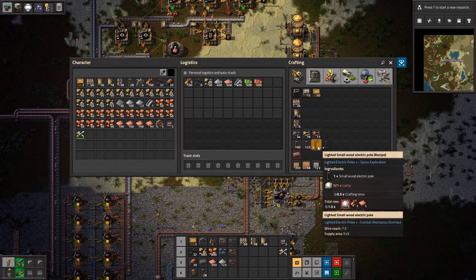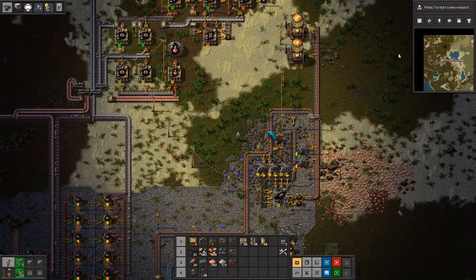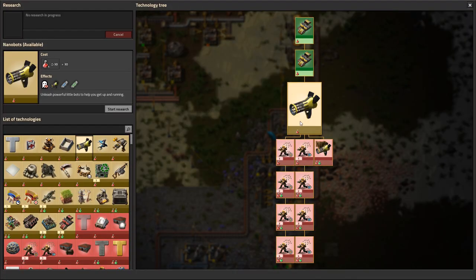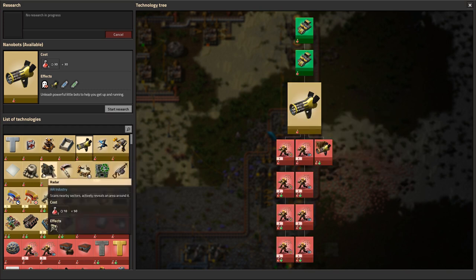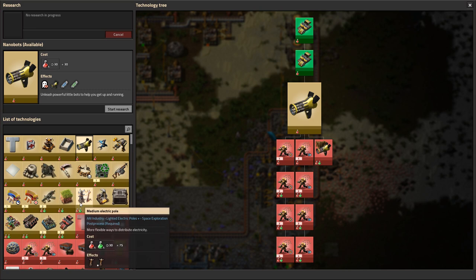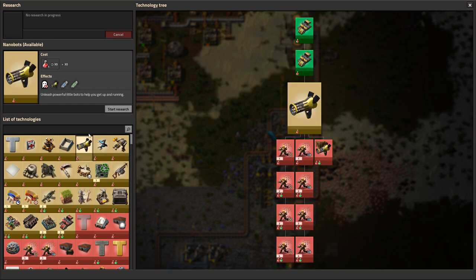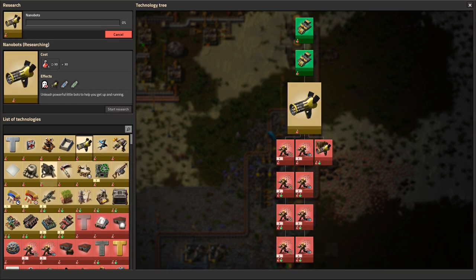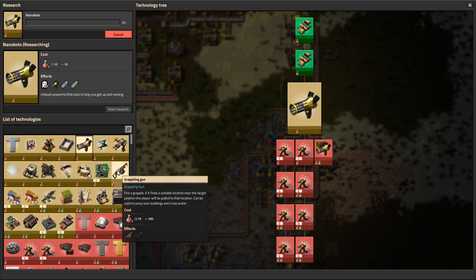We also downloaded a few extra mods: the Lighted Poles mod requires lamps which we can't make yet, so that's a future research. We also got Nanobots — mainly for deconstructing forests. We want a mod that actively reveals an area via scan nearby sectors, and medium electric poles will be nice once we have green science. Let's make Nanobots first, then the AI industry radar system.